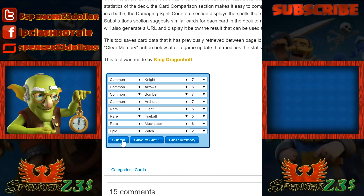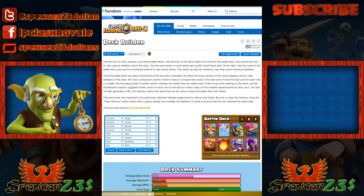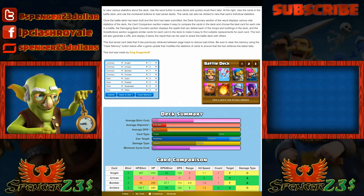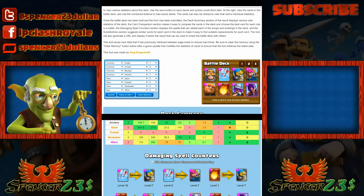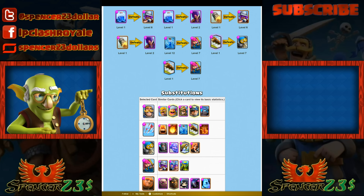You can put in the levels and find out all kinds of cool stuff. I'm on the Doc Dollars account so I'm going to put in the original Doc Dollars deck. Now, a lot of people have problems adding extra common cards - for example, if you're trying to use Archers, don't make Archers your first card because it defaults to Archers. Make it your last card and it will remove the first one.